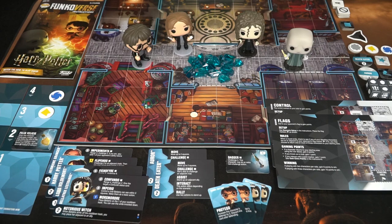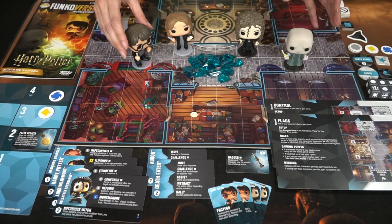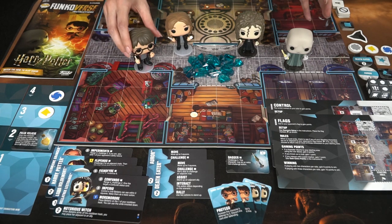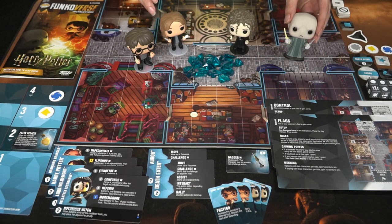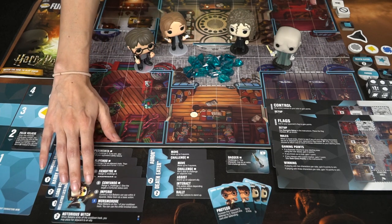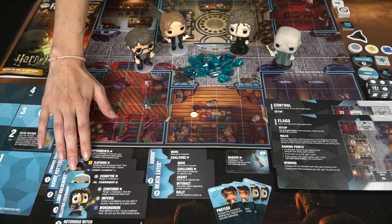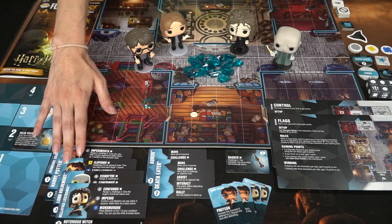Welcome to the wizarding world of Harry Potter in the Funkoverse strategy game. We have the four-player edition which comes with Harry, Hermione, Bellatrix Lestrange, and Voldemort — our evil villains. So we have two villains and two heroes. You'll also get some character cards with them that will have their special unique abilities, each kind of matched to the character.